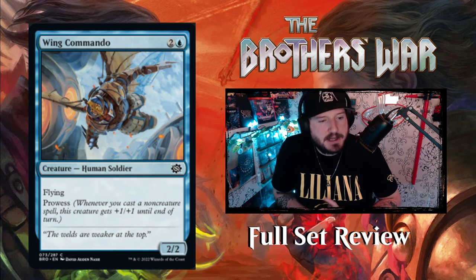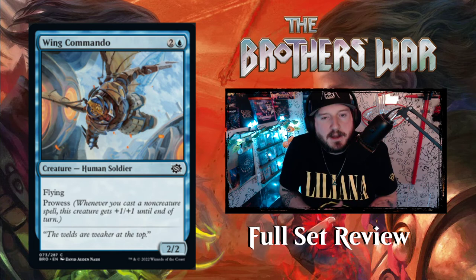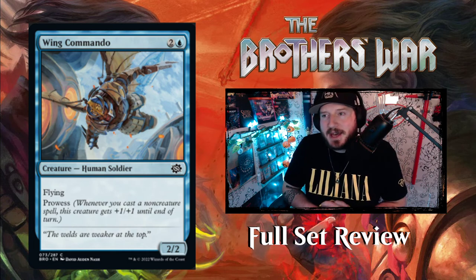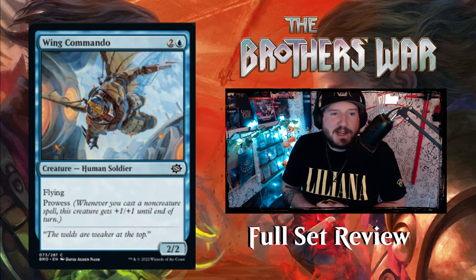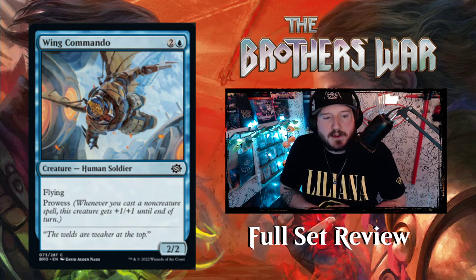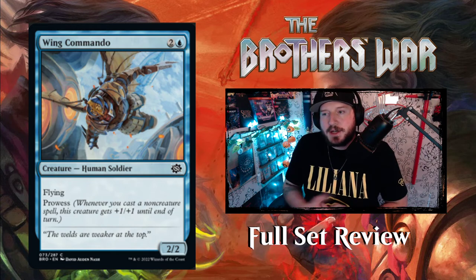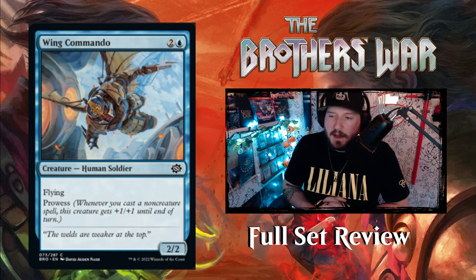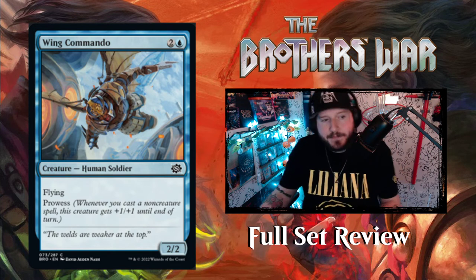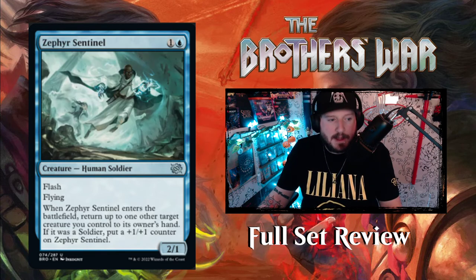Next up we've got Wing Commando — two and a blue for a two-two human soldier creature with flying and prowess. Prowess is back! Wait until we get to red — there's one particular prowess card everyone loves that's being reprinted in standard. Wing Commando is a two-two human soldier with flying and prowess — whenever you cast a non-creature spell this creature gets plus one plus one until end of turn. You're not building counters but you buff your creatures by casting spells, which you're probably going to do anyway.